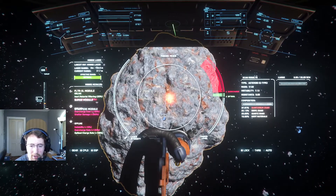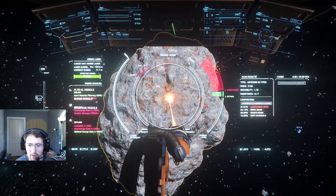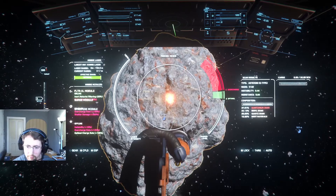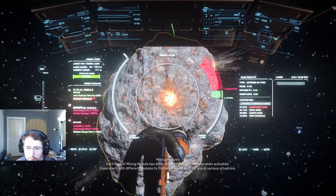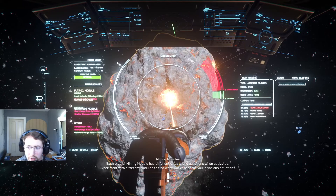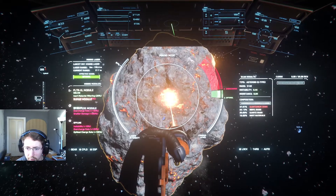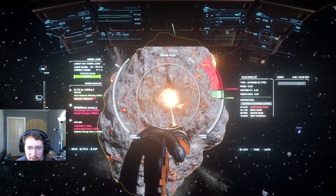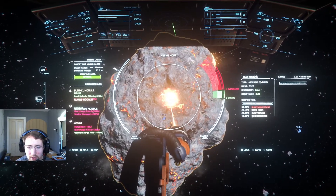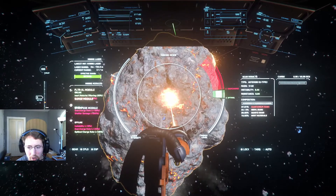Just a couple minutes ago I was able to break another rock in the area and brought home 32 SCUs — a full cargo hold of Quantanium — which I've got queued up and processing. That should net me about 275,000 or so alpha UEC.